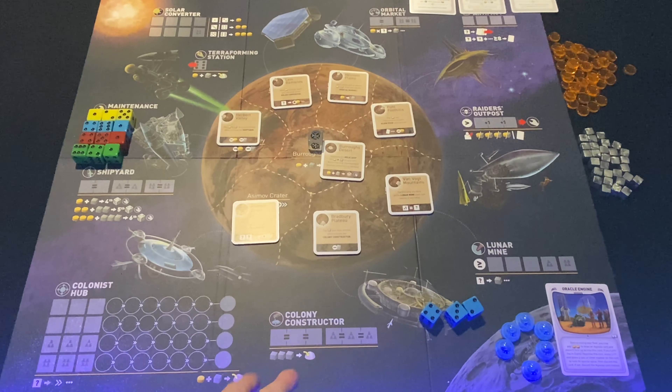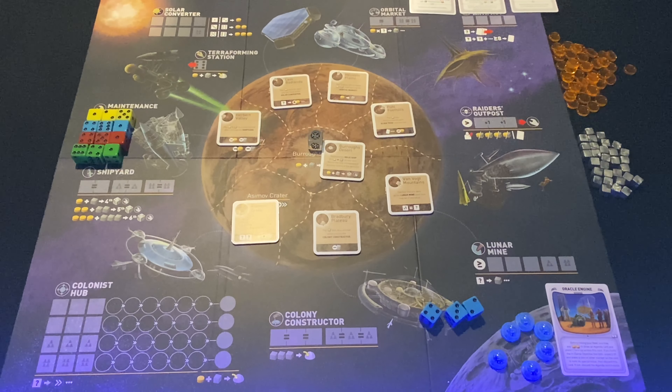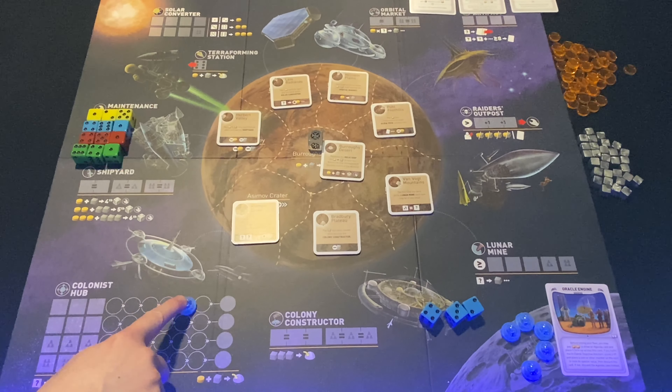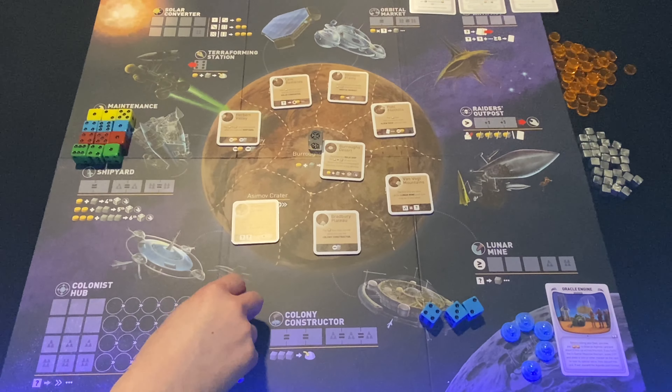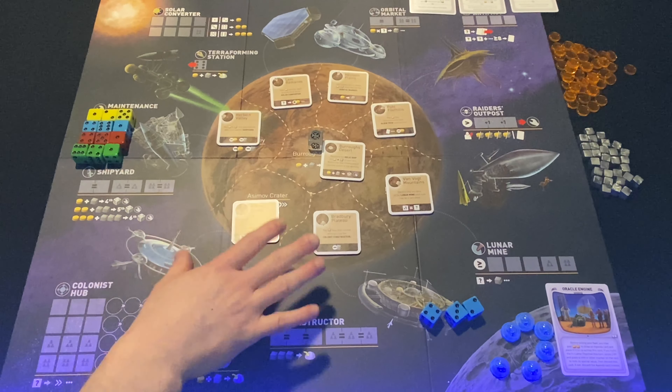At the Colony Constructor, you place three equal matching dice — which is challenging early on — and spend three metal to put a colony directly onto the map. That's a great way to rush your colony placement. The more traditional method is the Colonist Hub: place any dice there and for every die placed you move your colony token one slot. Once it reaches the farthest slot, on any future turn you spend a solar and a metal to place that colony onto the map — a steady, reliable way to ensure you're getting colonies out.